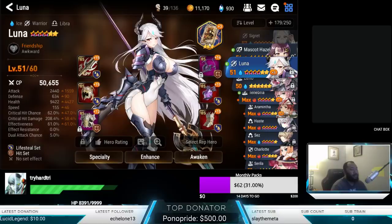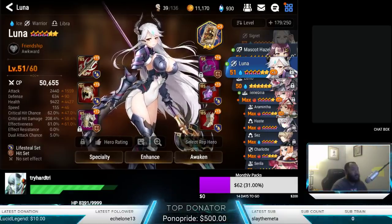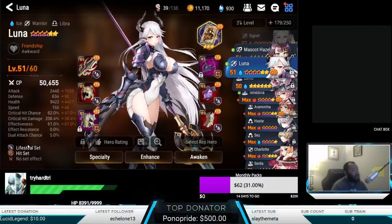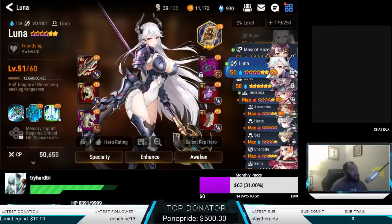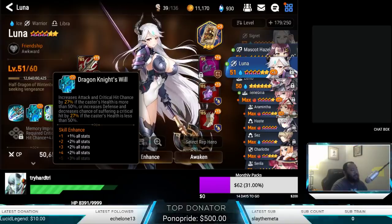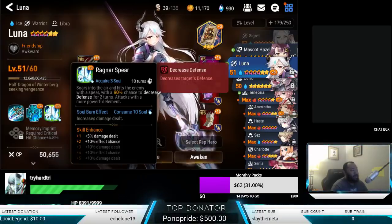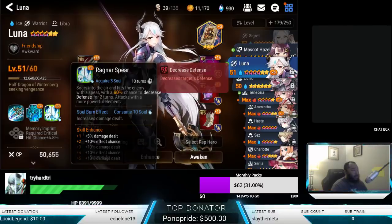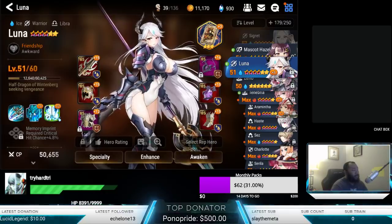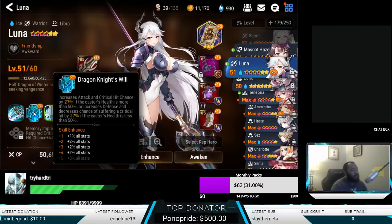I'm playing with some stuff right now — trying to see if it's more beneficial to run double death break or single death break, etc. In terms of skill ups, I was kind of torn on which one to scale up first. I'm thinking skill two, her passive, or skill three are probably the best two to invest in first, just because the value of them is so crazy.